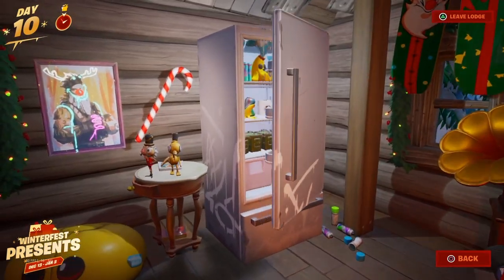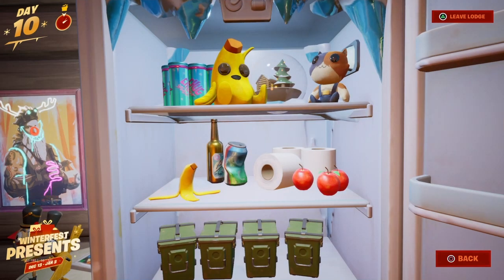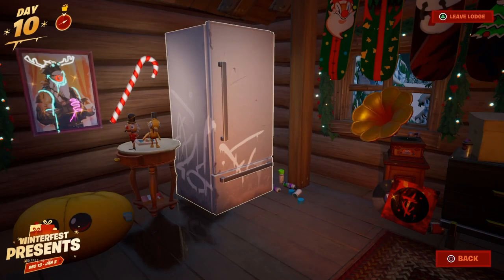There are also some other changes: in the fridge, every day there will be something new. On the first day, Peely was frozen, and now there's slurp things, a chug splash, four armor boxes, a Meowscles, and toilet paper. There are also some apples, a banana peel, a snow globe, and Peely is now unmelted.